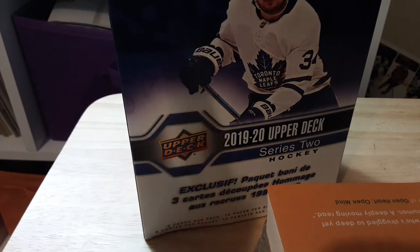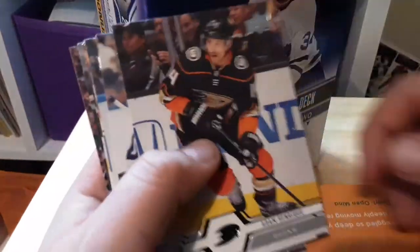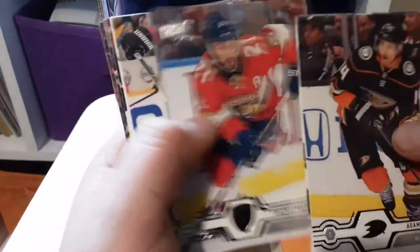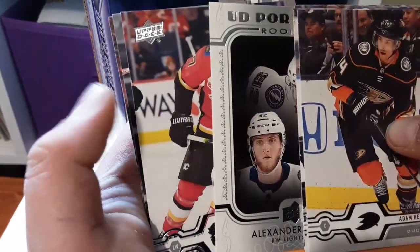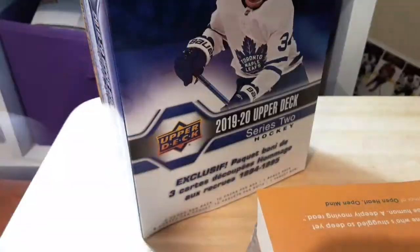Here we go boys — three more packs are left. That one's been broken hard. We got Adam, Henrik, Neil Pionk, Vincent Trochuk, Matthew Kachuk, a UD Portraits Rookies Alexander Volkov, Milan Lucic, Anthony D'Angelo, and lastly Kevin Hayes.